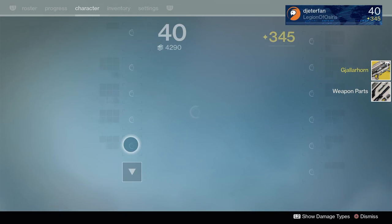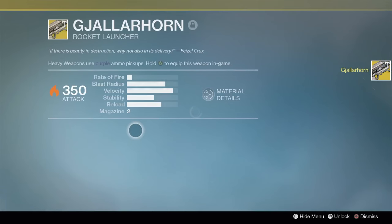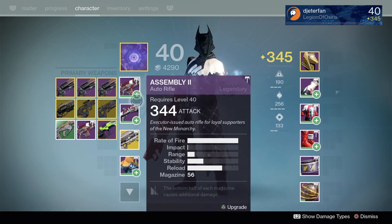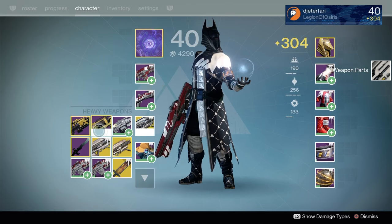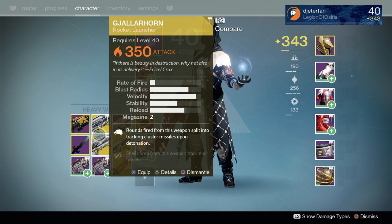If you pre-ordered Rise of Iron and have your Iron Gjallarhorn, I suggest going ahead and ascending your Iron Gjallarhorn using your Gjallarhorn. It's a simple way to bring it up from level three, and you can always go back and buy the original Gjallarhorn off the kiosk in the tower. Just take your Iron Gjallarhorn, ascend it up to 350, and you are good to go.